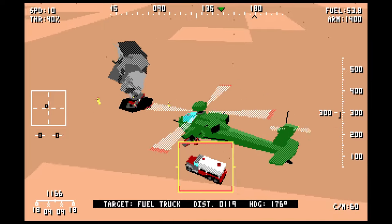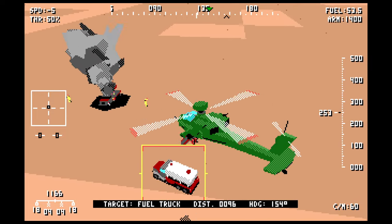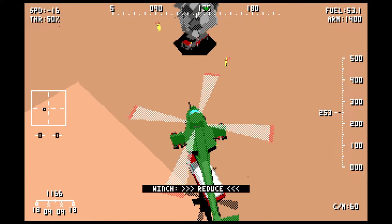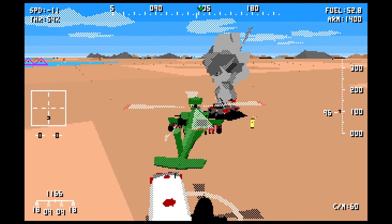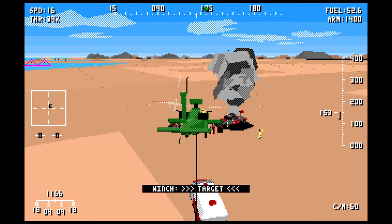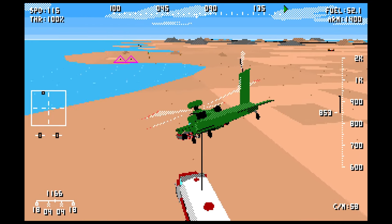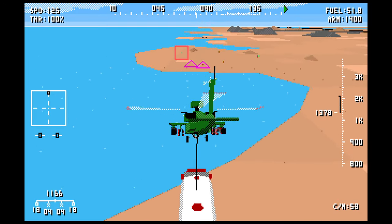Let's grab this guy. Flight physics are a little bit weird — the throttle controls your altitude, it just sets whether you're going up or down or staying perfectly level, whilst the flight stick sets your speed in each direction. So it's a little bit odd compared to what you'd expect from a flight sim. There we go — now we've got a fuel truck underneath us.